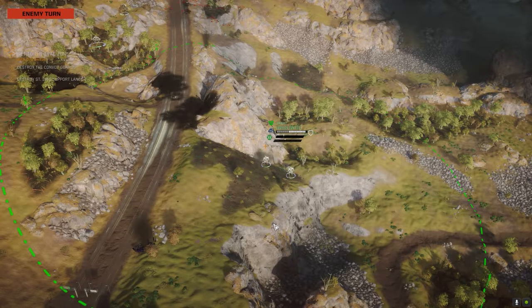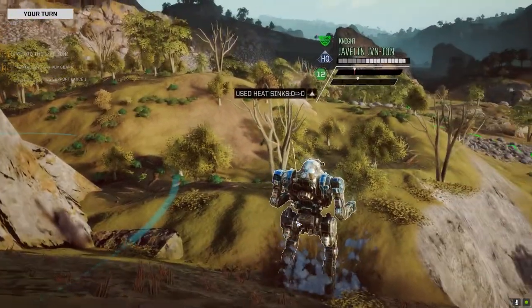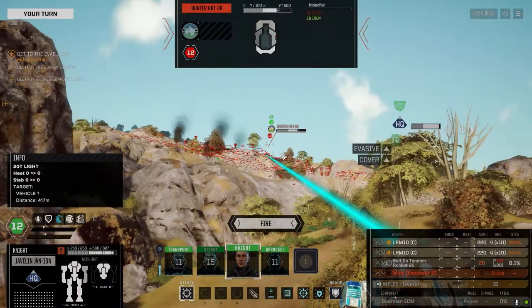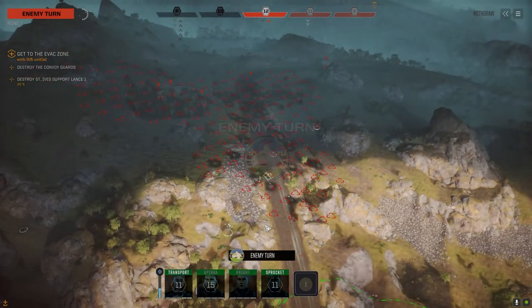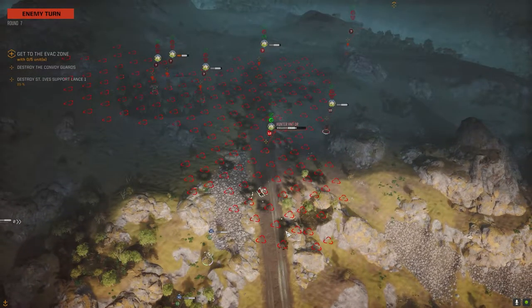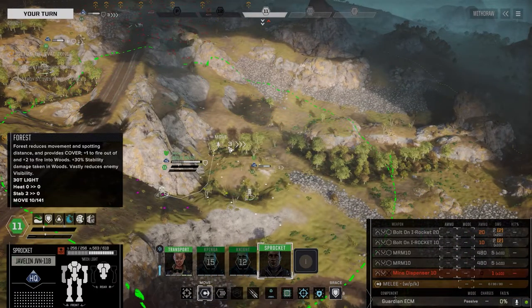We've got to get into some trees — right here. Let's get in the trees. We can fire at this guy over here. Might as well take a shot at him. That should do it — next time he moves he should die. He stopped moving because he's into internal structure.